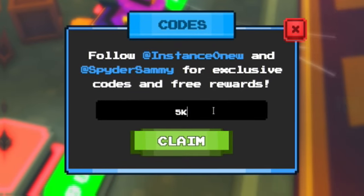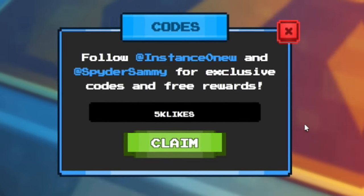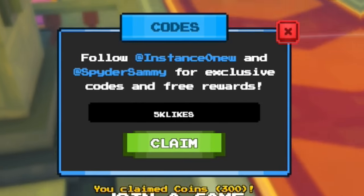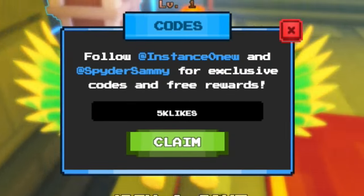The first code today is 5KLIKES — type in 5K then L-I-K-E-S. Click and claim to redeem it. That'll give you 300 coins and double luck, which is pretty cool. Make sure you redeem that one.